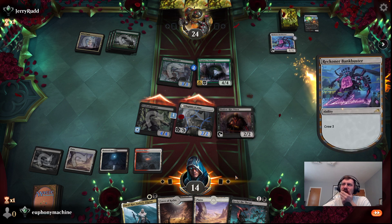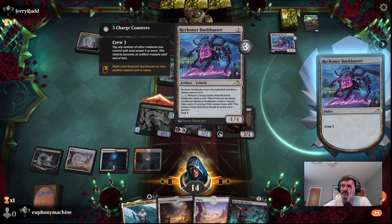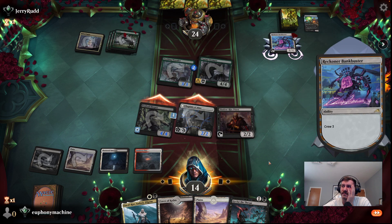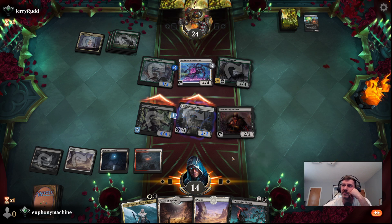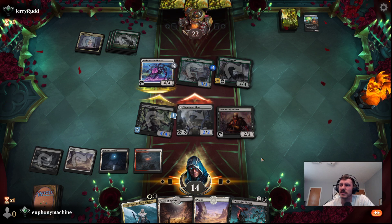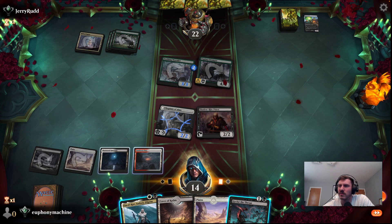Oh crap, I goofed. What happens if I kill this? It's already too late, isn't it? They're both clerics, we can still get our plan going, but that was a mistake. I mean, I guess they trade — that's good. And we'll still have the removal. Could be worse.